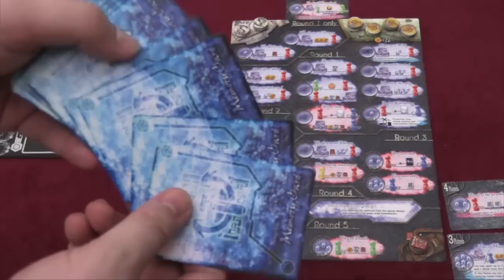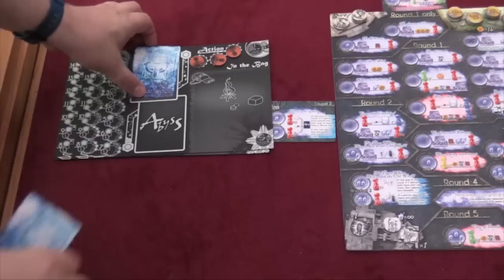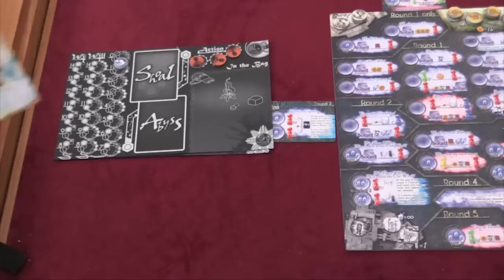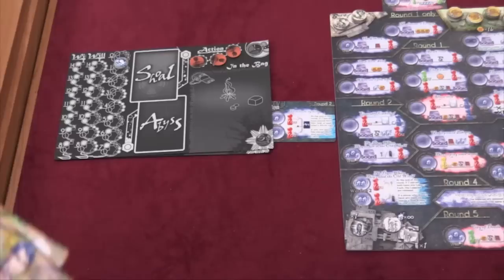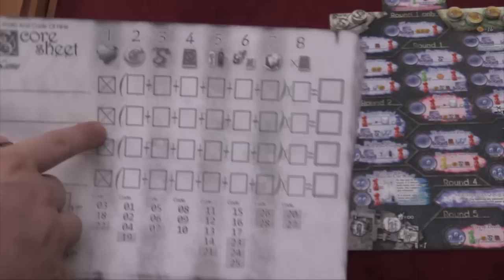Each person is going to have two cards. You're going to know what these two cards are — they're going to be scoring cards for the end of the game. You're going to have one in the Shoal and one in the Abyss. The only difference between those is that during the game other players can look at your card in the Shoal. You can look at someone's card in the Abyss, but it's much more difficult. There are only a few ways to do that. These cards will all be revealed at the end of the game, combined with what looks to be an extremely complicated scoring sheet.